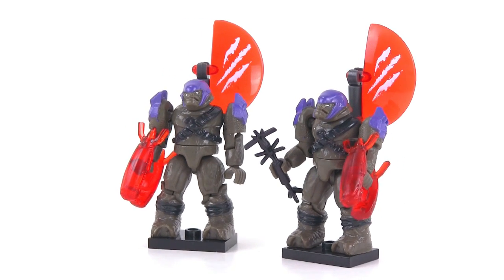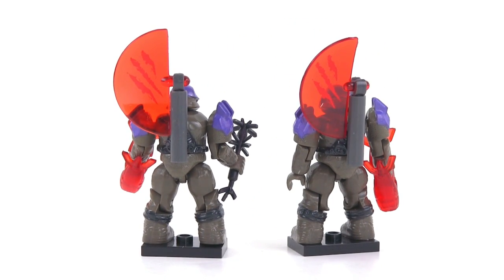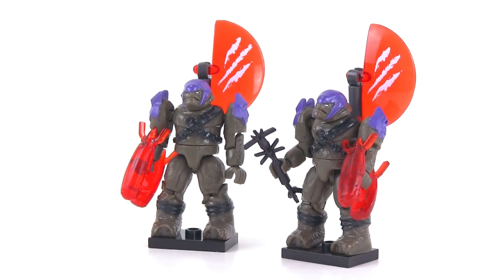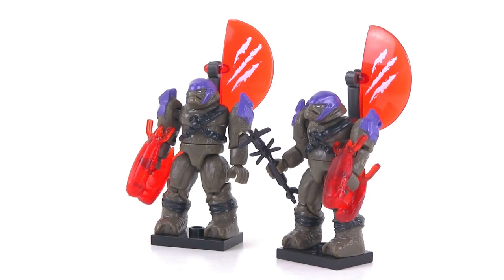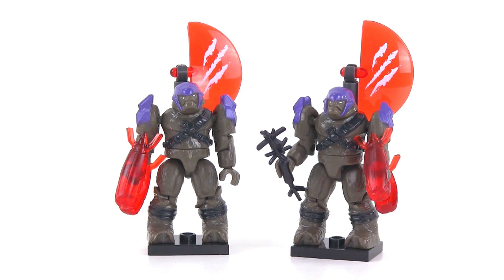These two Brutes are officially called Miners, which to me doesn't make any sense, because those are red Captain flags on their backs. Somebody correct me if I'm missing something, but that's one of the major ways you recognize a Halo 2 Brute Captain — they've got the big sail, the big holographic emblem on the back, with not much armor at all on the body.